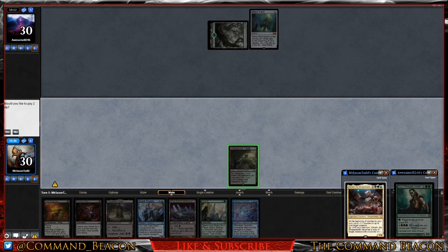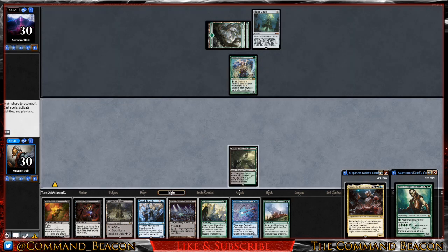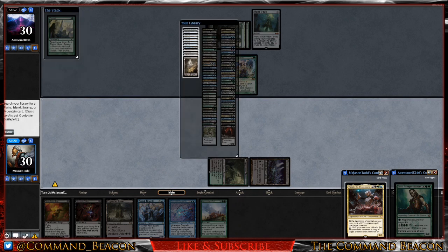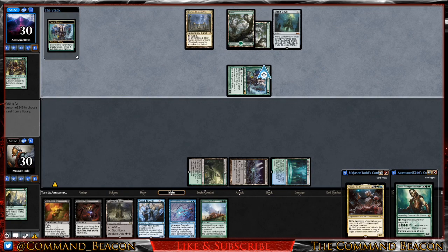We draw into Cephalid Constable and get the Overgrown Tomb down — we will not pay the two for that. Opponent taps to play a Fauna Shaman and passes the turn. We draw into Momentous Fall. I'm going to get Shizo down, then go for Far Seek. We need a blue mana source, so we grab a Breeding Pool — we will not pay the two — and pass the turn.